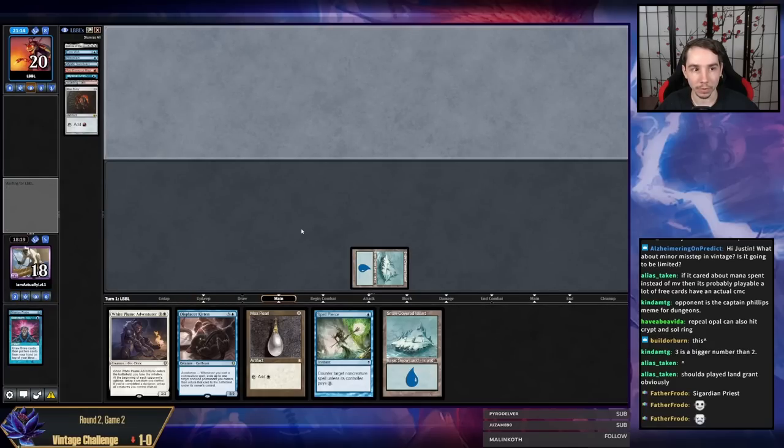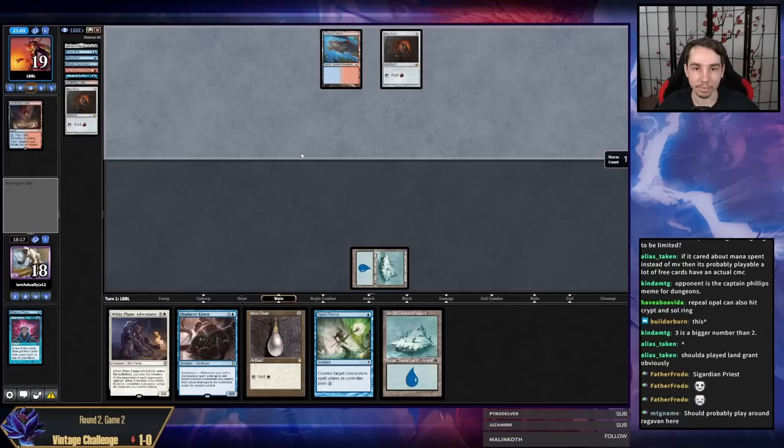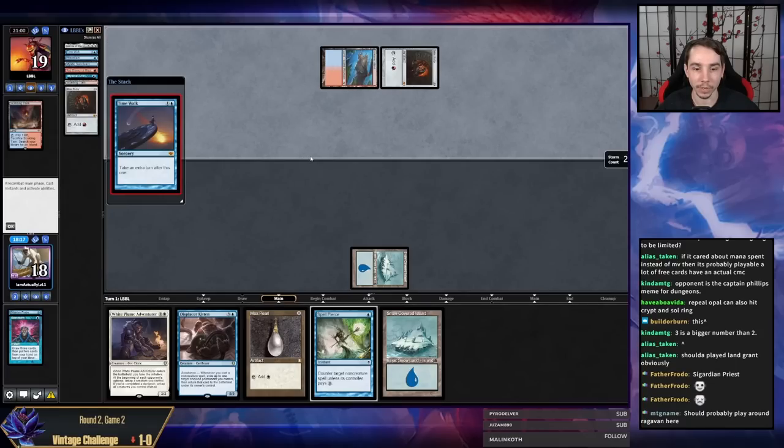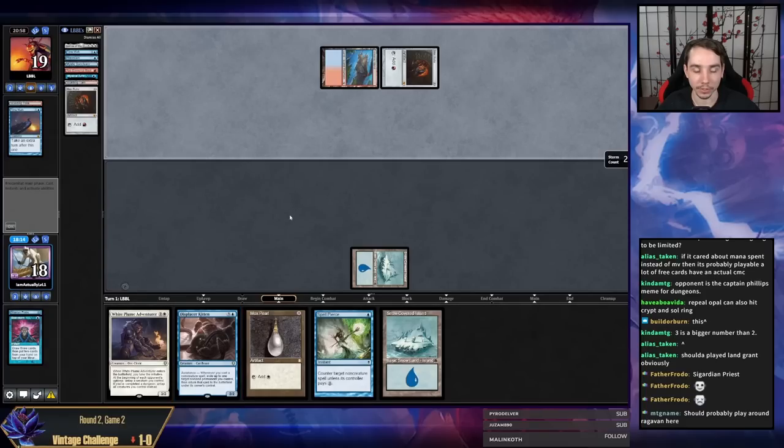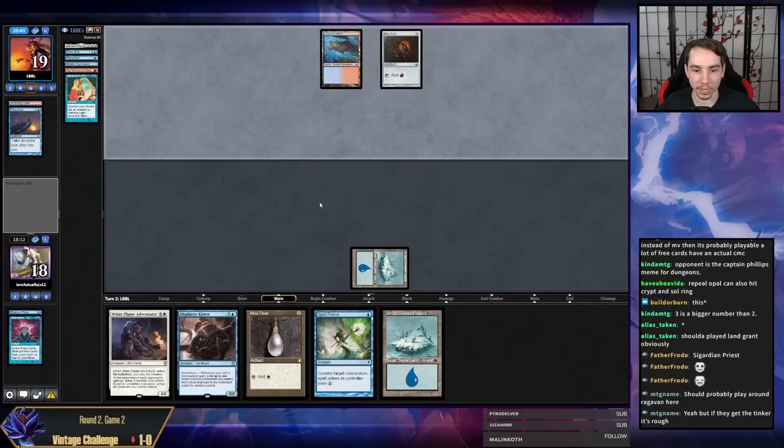If they tap out we can Tinker them, but they're not going to tap out — I assume they'll lead on Time Walk. I don't think I'm casting Tinker in this game — my opponent has Red Elemental Blast in hand and a Ruby. And if they get to Tinker, it's not that big a deal. They don't have Citadel — they'd get Lotus I guess, which is fine. Mystic Sanctuary — I'm surprised my opponent didn't use it.